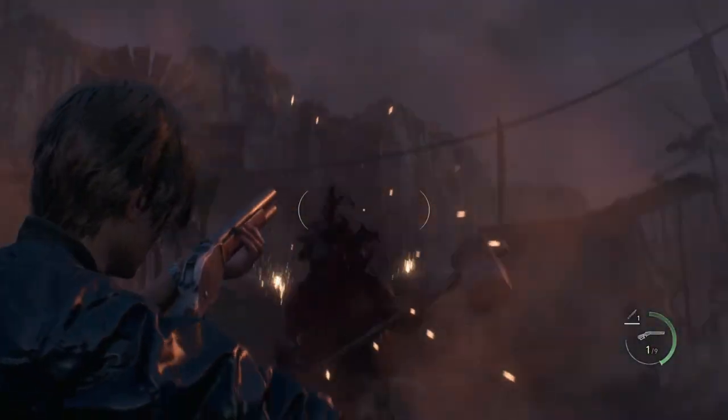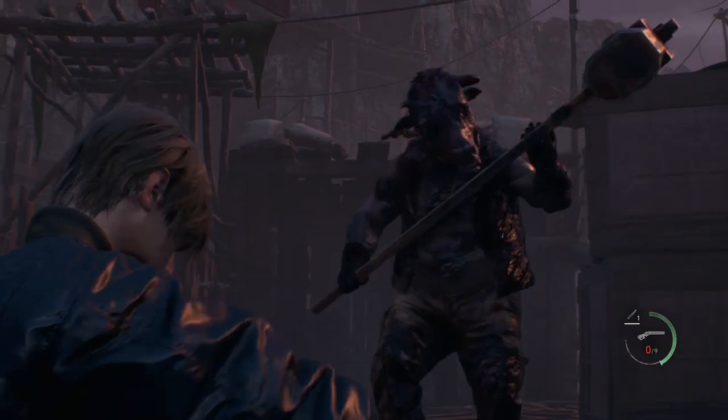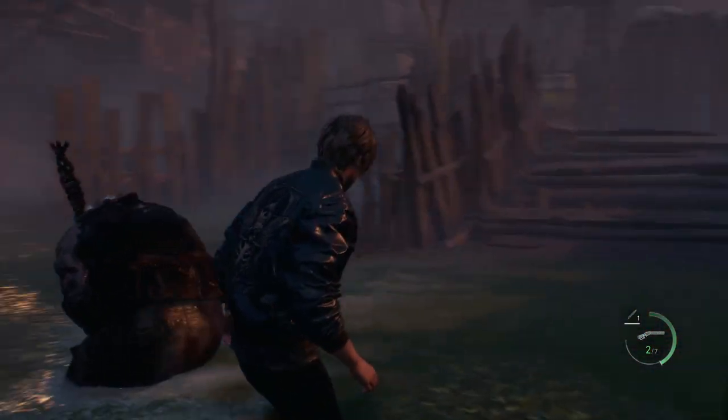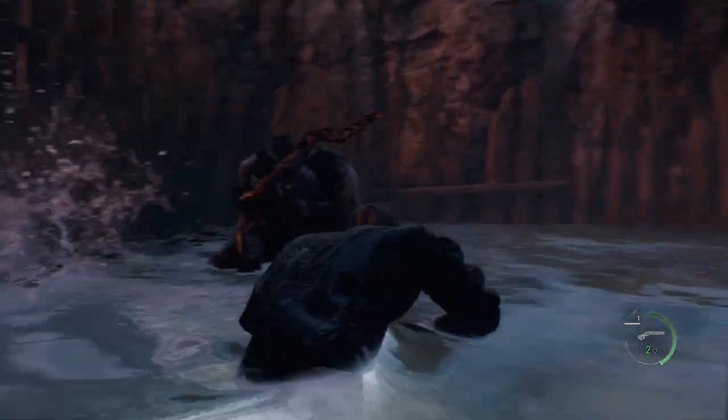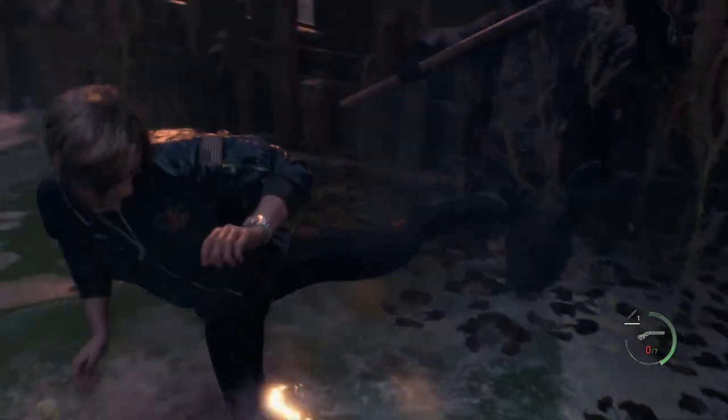The Skullshaker lever-action shotgun is a premium-only weapon, and can only be obtained through purchasing the deluxe edition of Resident Evil 4. This happens to be one of my favorite weapons in the game so far. It is so brutal up close.